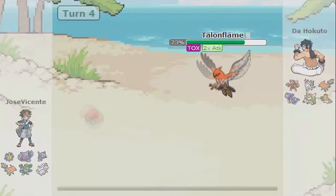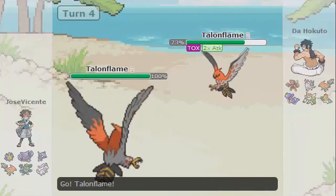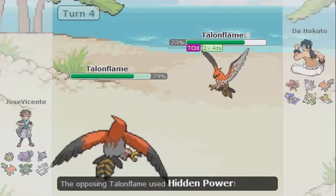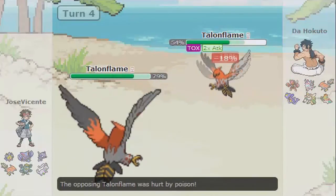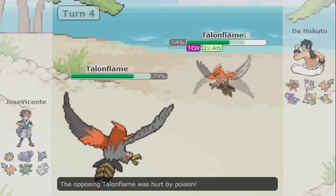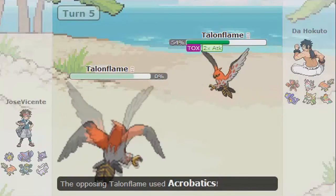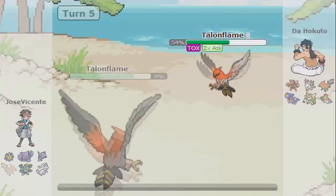He sends back his Gliscor, then sends out his Talonflame. Since mine is more oriented in Speed and not Attack, he kind of read the switch, but whatever. Since my Talonflame — I don't know if his was in Speed. But I'm pretty sure a lot of people like to put their Talonflame in Attack, so mine wins out in Speed.